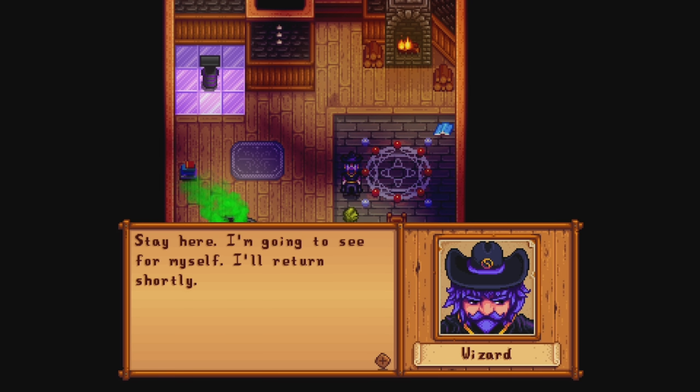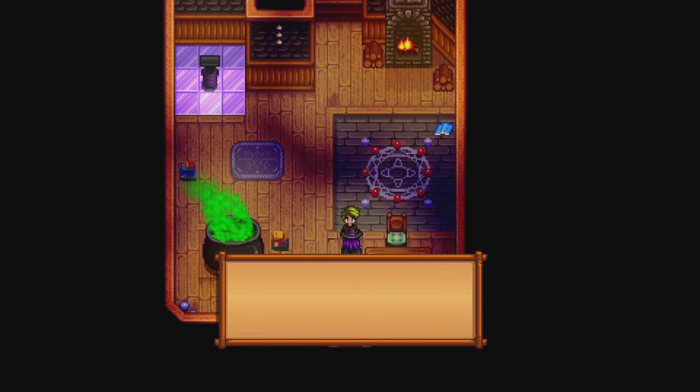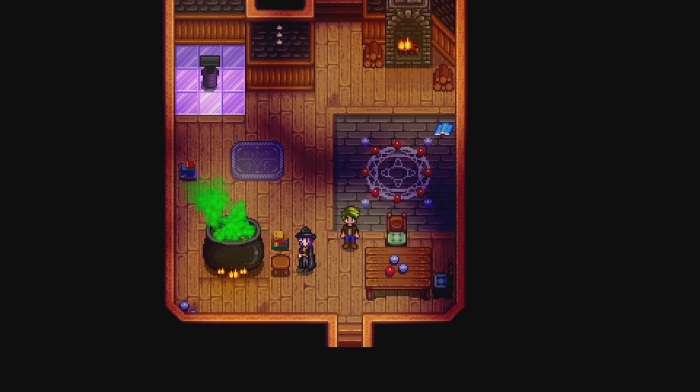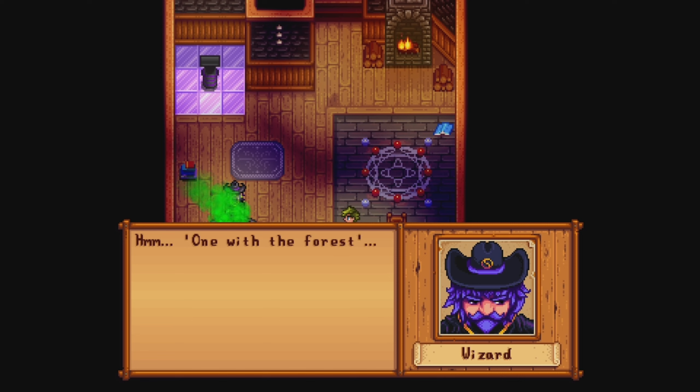Stay here — I'm going to see it for myself. I thought he was going to run out of the door, not teleport off my screen. He returned through the door. The language is obscure, but I was able to decipher it. We, the Junimos, are happy to aid you. In return, we ask for gifts of the valley. If you are sure you are one with the forest, then you will see the true nature of the scroll.